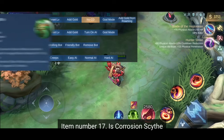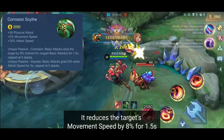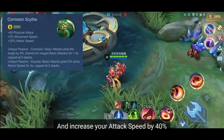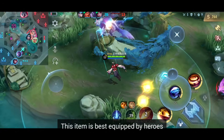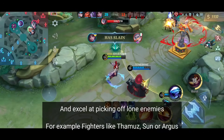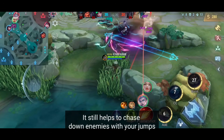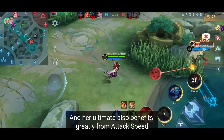Item number 17 is Corrosion Scythe. Each basic attack reduces the target's movement speed by 8% for 1.5 seconds, and your attack speed is increased by 8% for 3 seconds. This effect can stack up to 5 times, so in total you can slow the enemy and increase your attack speed by 40%. The slow effect is halved for ranged basic attacks. This item is best equipped by heroes that rely on attack speed and excel at picking off lone enemies — fighters like Thamuz, Sun, or Argus, or even a marksman like Wanwan. Even with the halved slow on ranged attacks, it helps chase down enemies, and Wanwan's ultimate also benefits greatly from attack speed since it raises the number of arrows she rains down.